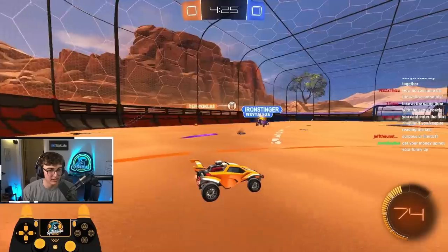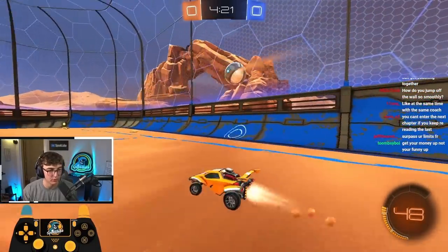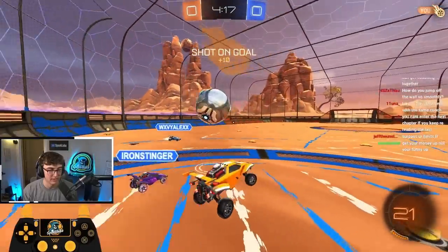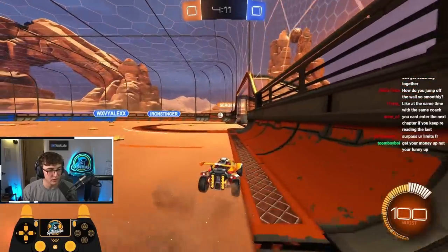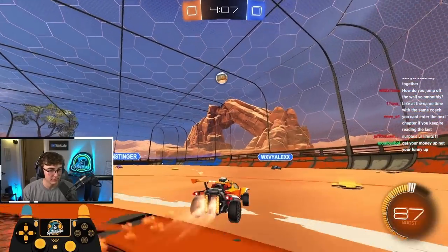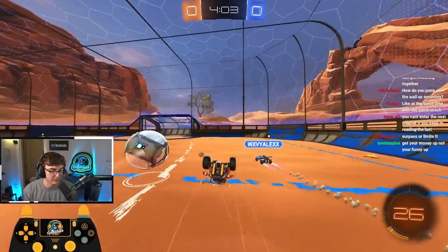I'll drive up field and collect pads. I can get one touch off the wall here and should have a pretty easy follow-up. I miss it, but I'm just gonna flip and get in the way and then rotate wide. Wait back, let the play develop, let him beat someone. Ball's gonna come here — I can probably just get one touch by him and the second guy gives me a free opportunity.